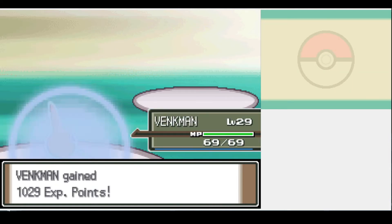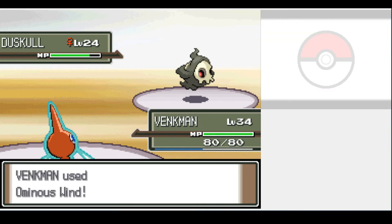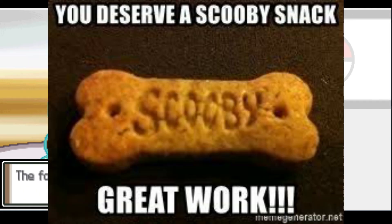Not gonna lie, I was grateful for that crit on Skuntank, as she could have messed us up big time. The Ghost Gym Leader was an easy one-shot sweep — we're faster and have a decent super effective STAB attack. Scooby and the gang would be proud.